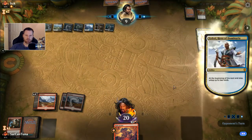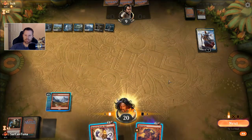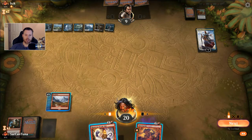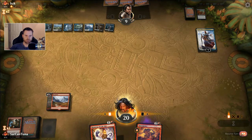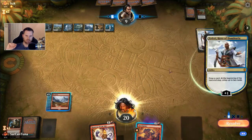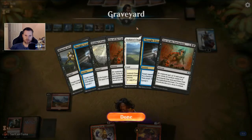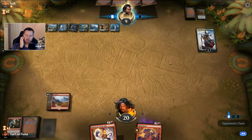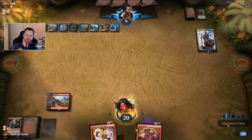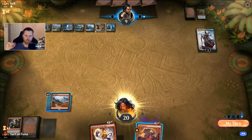Now if I ever do draw a Banefire, it's a little more dangerous. Or a Steamkin. I'm going to hang on to this Steamkin because I don't want him to Vraska's Contempt it and gain more life. I don't mind him digging my hand with a Thought Erasure — he's only played two of them already. So if I do a Steamkin into another combo, I'm happier about that.